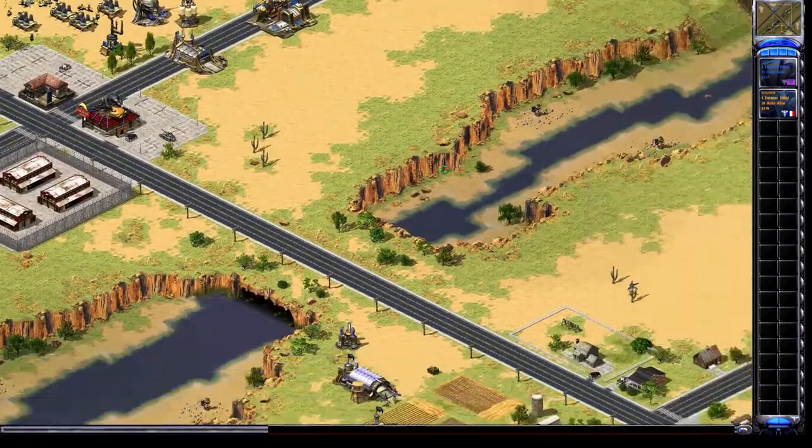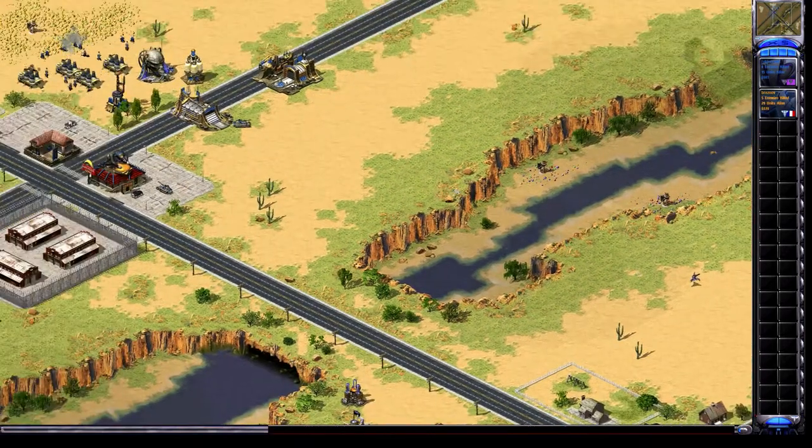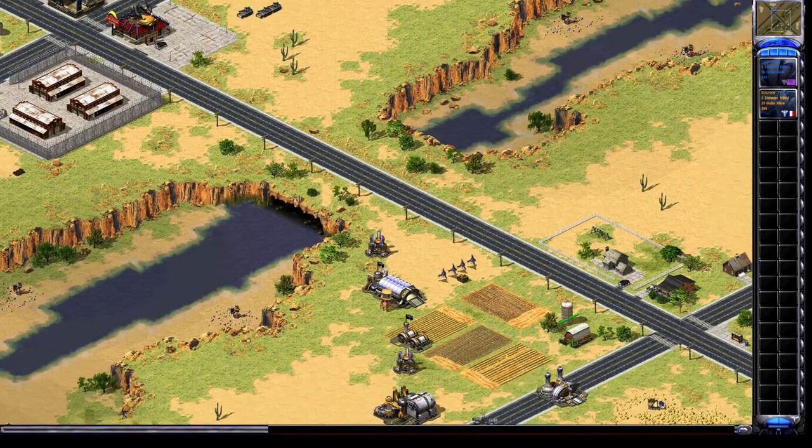Hey, what's up everybody. This is going to be Allies versus Yuri on country swing — top versus bottom. I'm going to show you a cannon walk tactic; it's hard for Yuri to stop. You start off a robot tank so they can't really make Masterminds, and he's forced to make Lasher tanks.